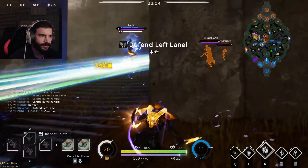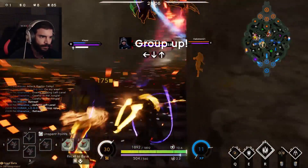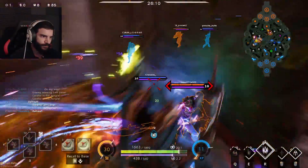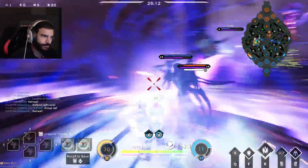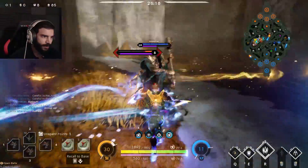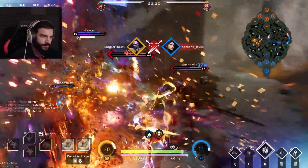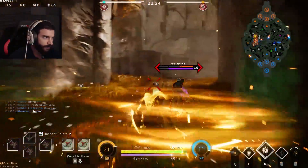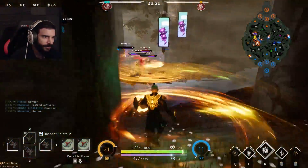Retreat, retreat, retreat! Nice pull dude — I can't see anything but we're going in. All I hear is carnage. We're going back in to help our teammates out — Greystone!